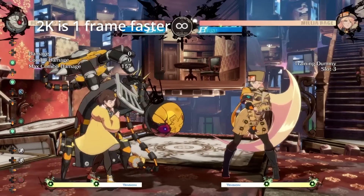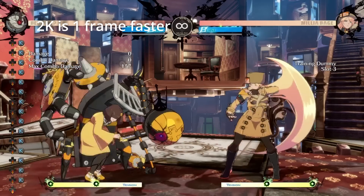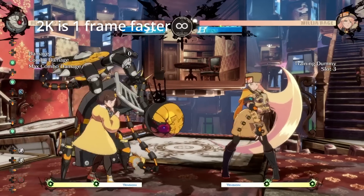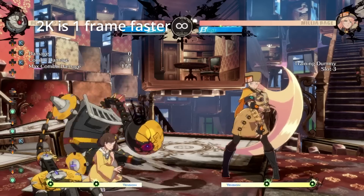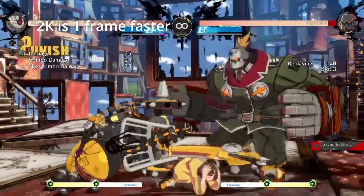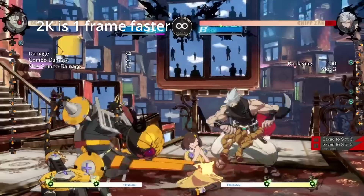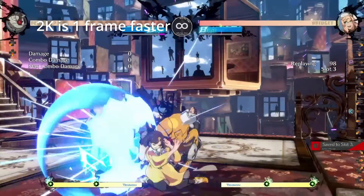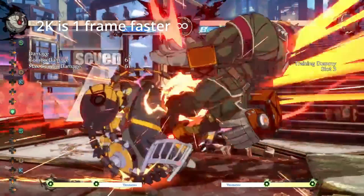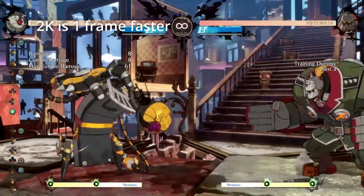2K has less startup — it was 7 frames in Season 2, so I'm going to assume it's 6 frames now. A 6-frame 2K is actually a very big deal — game changer even. This means that 2K now punishes forward MegaFist, Bridget Brake, Leo Erz, and Chip's second red cut if he doesn't cancel to the third. Being 1 frame faster can also mean the difference between a trade and getting a clean hit. Combined with the weight changes making 2K 2D into spin more consistent, this is a very welcome change.